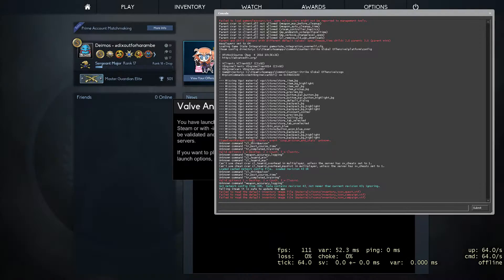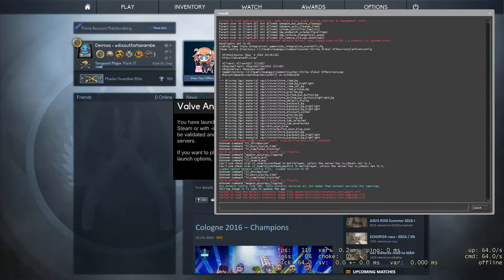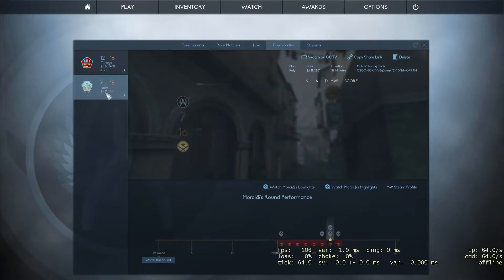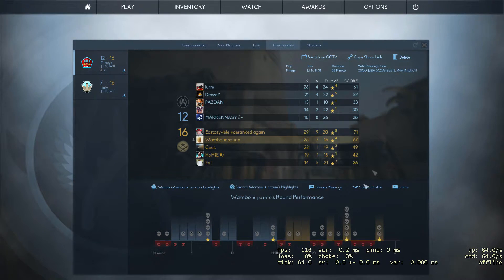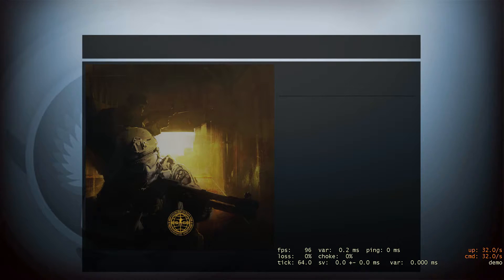Your console is going to pop up - you can close that for now. You'll see a warning that basically says don't go on online servers while HLA is open, because you will get banned by VAC. You can use demos that are already downloaded, or other people's demos. I've got another video on downloading and using demos. Just load up your demo and wait for it to load in.